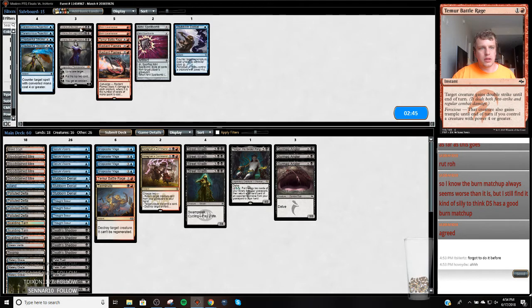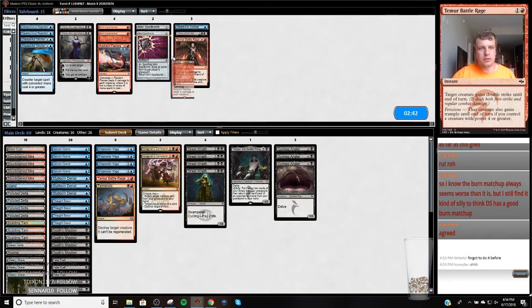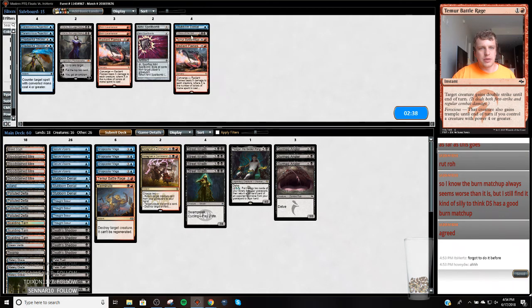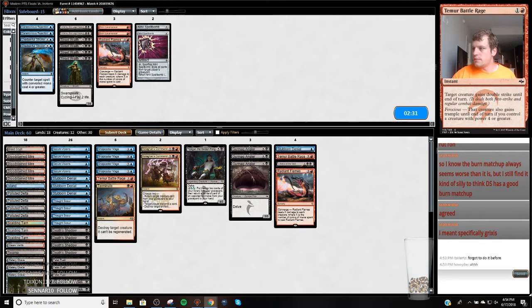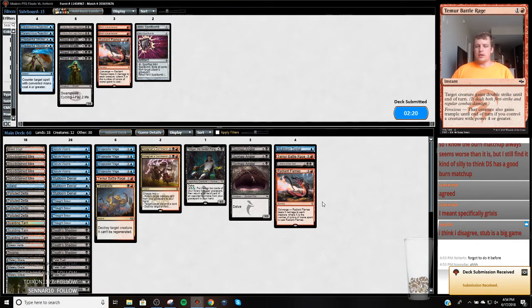So we want the Stubborn Denial, the Liliana, and the Battle Rage, and I'll just take a Lavamancer — I want something other than these Street Wraiths. I'd say Radiant Flames. Specifically Grixis — I think Grixis Shadow has a much tougher time than the Jund Shadow deck. Hopefully we have a really explosive Death Shadow hand. Stub is a big game. But I think the Jund Shadow just had a better game because Tarmogoyf was a much more reliable threat, and it gets threats more reliably. The Jund Shadow deck played Stubborn Denial as well.